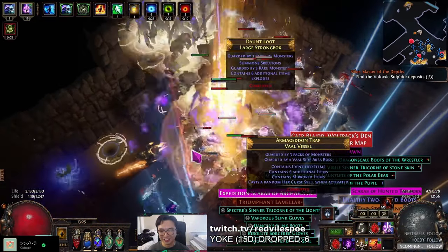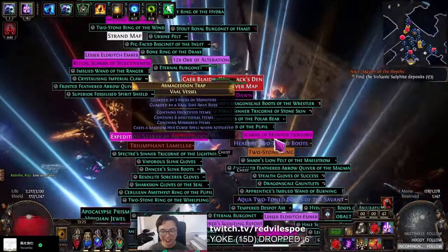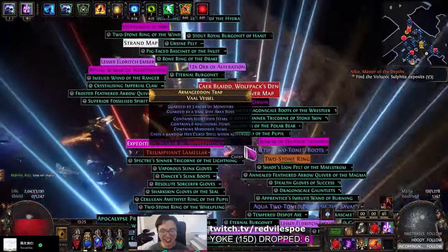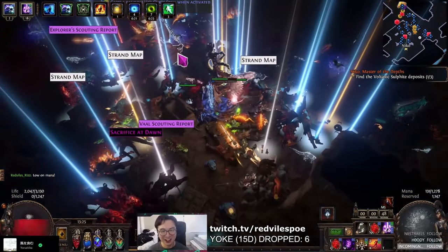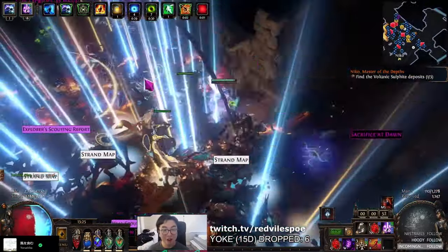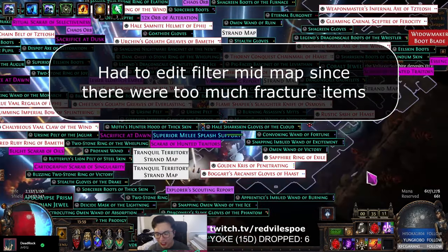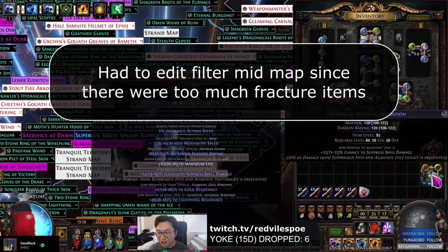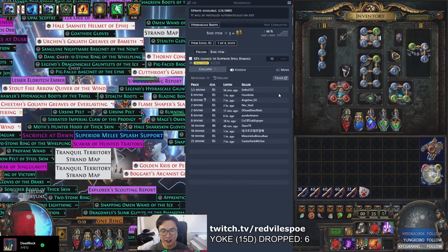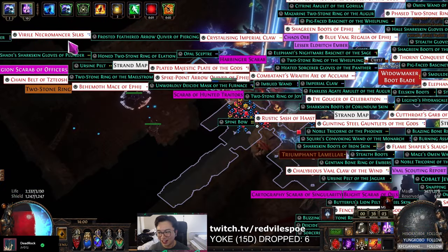I need the filter. Holy shit. Guys, don't tell Fubgun. I repeat, do not tell Fubgun. Oh my God. Oh my God. T2 spell suppress, armor evasion, Hydra scale — I just sold this for like three divines, didn't I? Five divines. Dude. This is better than magic finding.